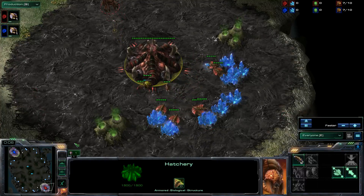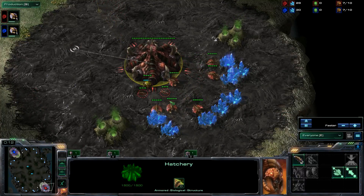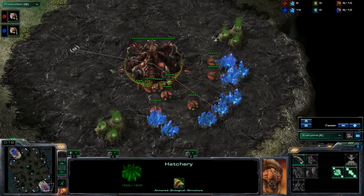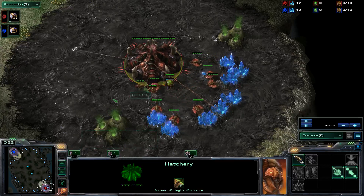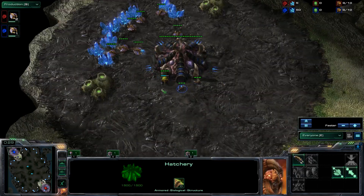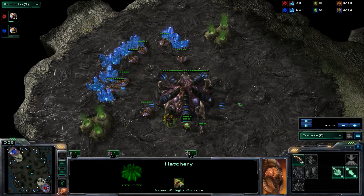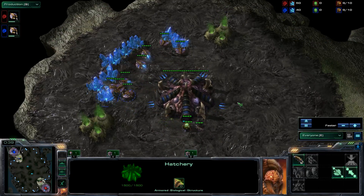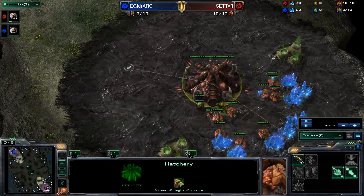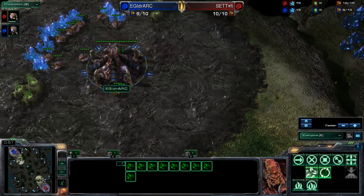Welcome back to another BeefCast production. This is game two of a best-of-five series. Game one went to the player in the bottom right corner - the red Zerg playing for Team Fanatic, Moon - against his opponent playing for Team Evil Geniuses, iDra. Going into this game on Ohana, a map somewhat similar to Antiga.